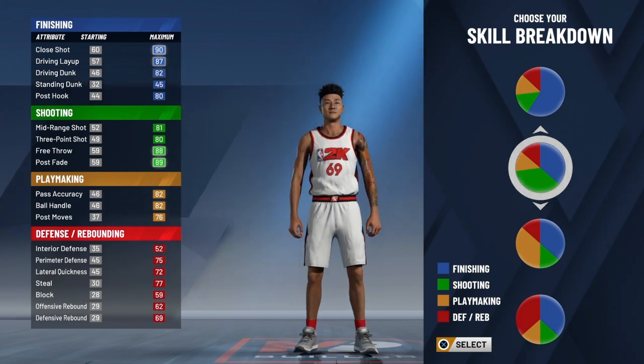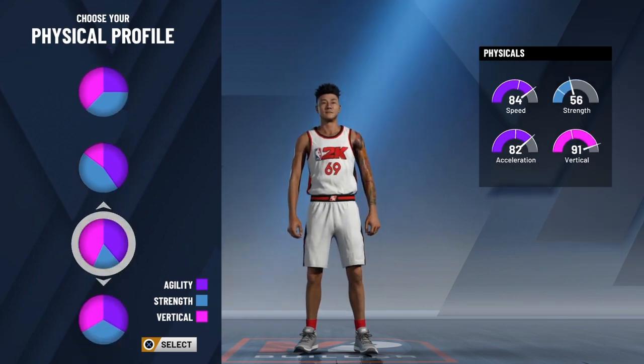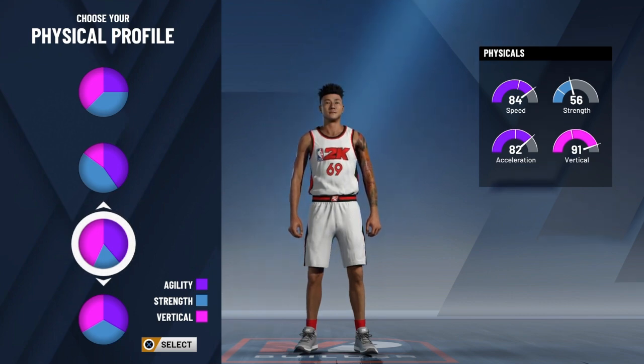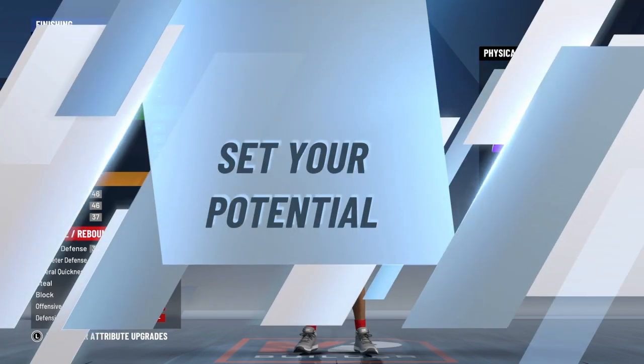You want to choose the half green half finishing pie chart. For the physical profile, you want to choose the all speed one. You could choose the half vertical half speed one, but I don't think vertical is that important for a guard, so choose the all speed one.